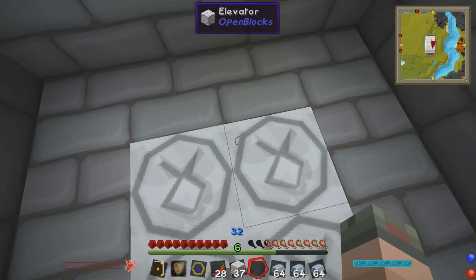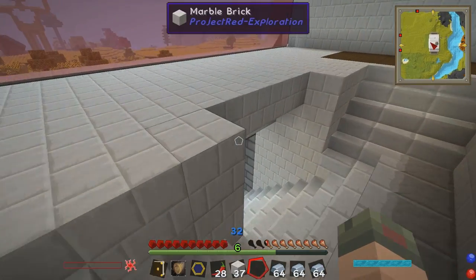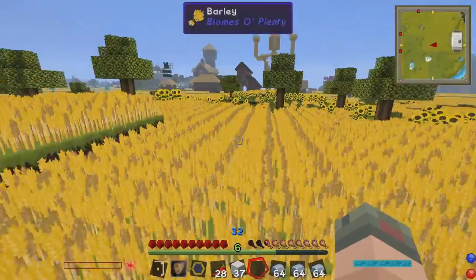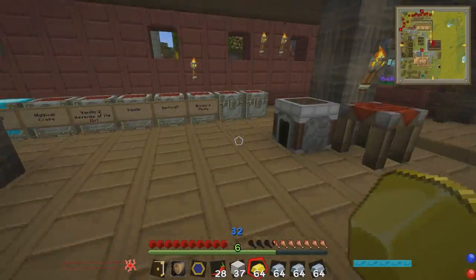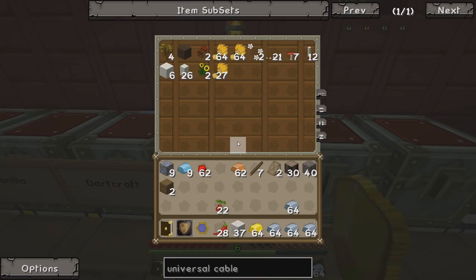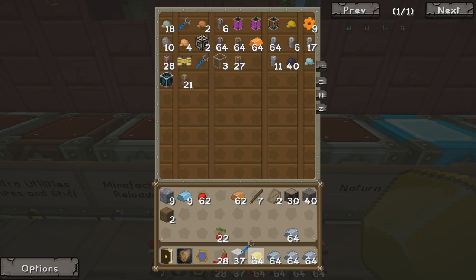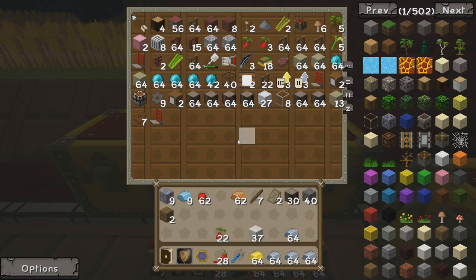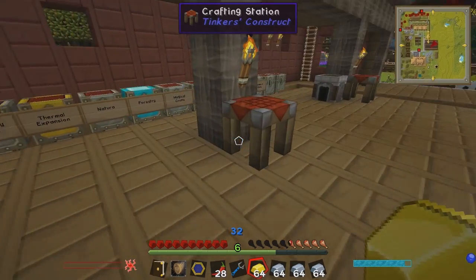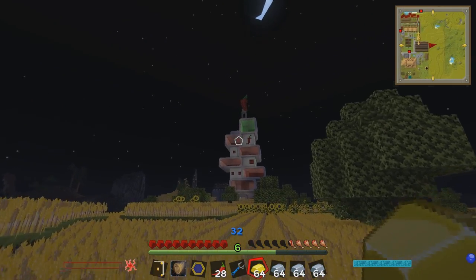Now we're going to need some wires to hook this up. I'm going to go back and get what we need to make not only the wires, but also a crescent hammer so we can switch our machines around and make them face different directions. We'll also need an energy cube so we have a place to store all the power we create. The problem with making cable and energy cubes is that we need steel. Let's take a look through our chests. There's a crescent hammer - I'll grab one of those. Six steel blocks - this should be perfect.